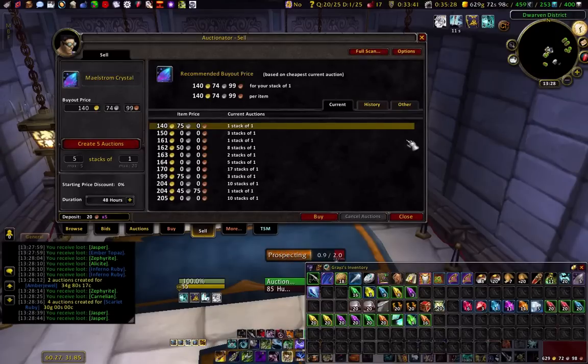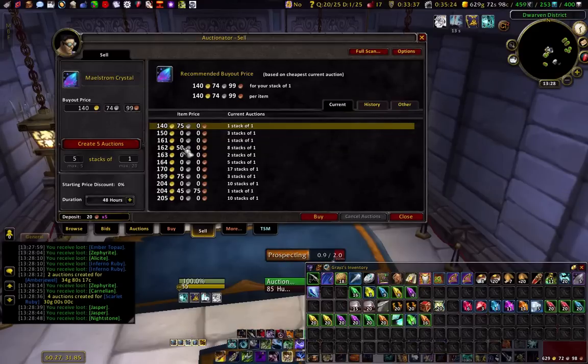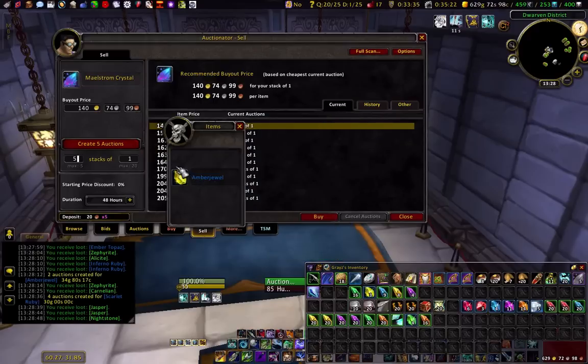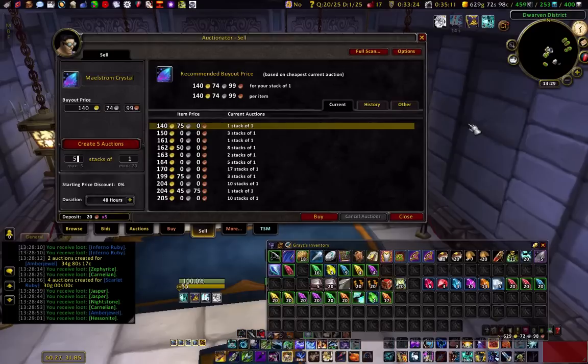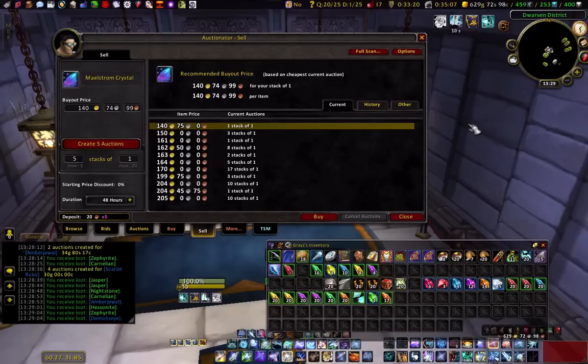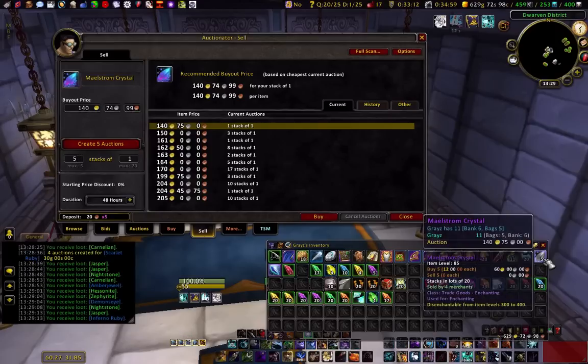The Maelstrom Crystals are cheap at 140 right now. I can buy those and sell the Heavenly Shards — I'd go 160 there. But I don't have that much gold to make it worth it right now. I have five Maelstrom Crystals here as well that I'd forgotten, so I could use those.